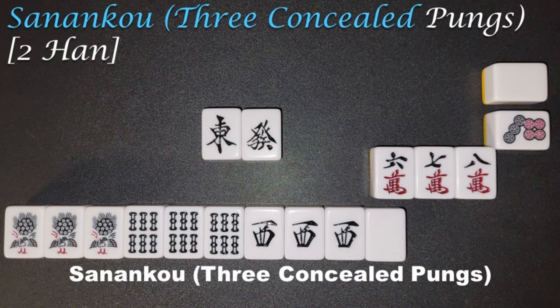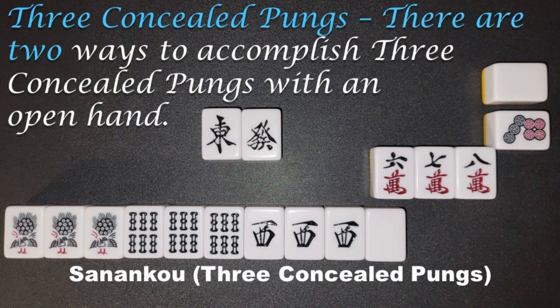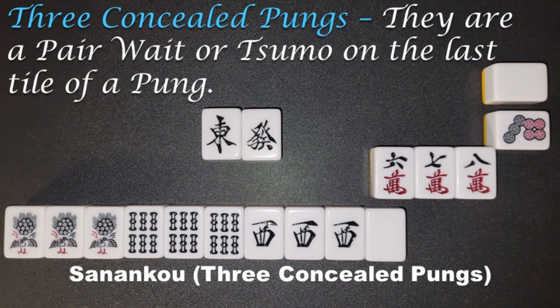Sananko, 3 Concealed Pungs, 2 Han. A completed hand with 3 Pungs within the closed portion of the hand. There are two ways to accomplish 3 Concealed Pungs with an open hand: a Pairweight, or Sumo, on the last tile of a Pung.